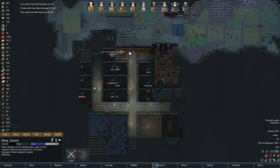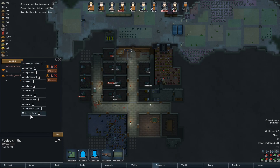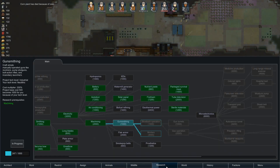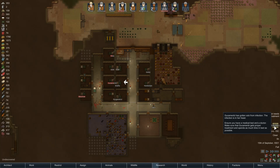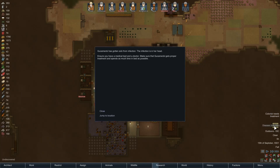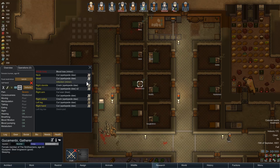I think we're going to have to start thinking about getting some sort of flak armor, just to give us a bit more protection. Disease, infection — Gukum Menby got an infection in her head. Well, that's not ideal.